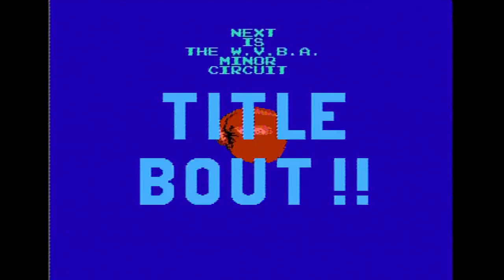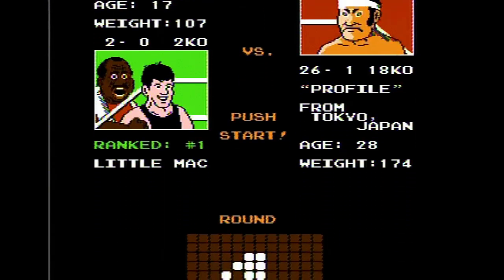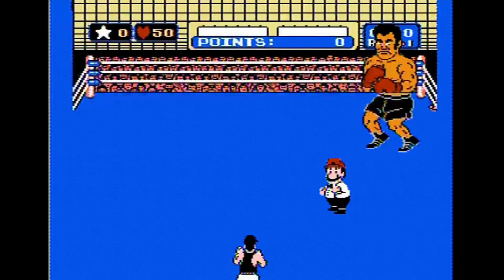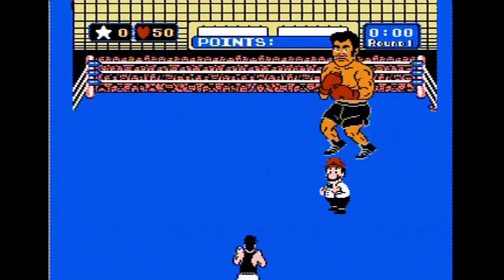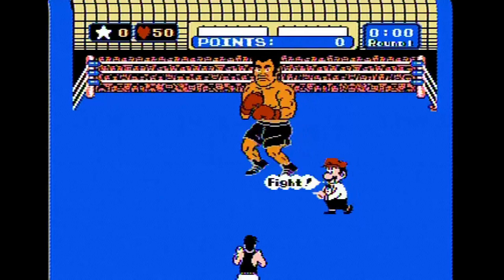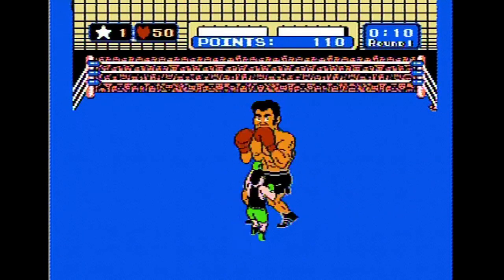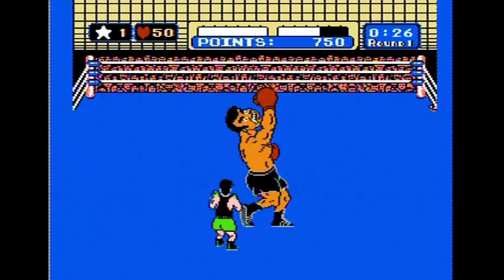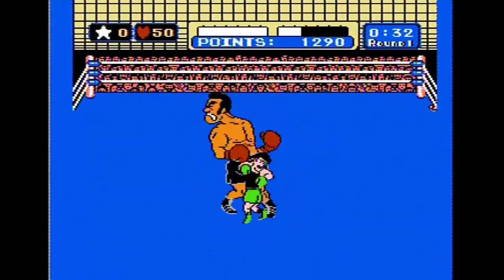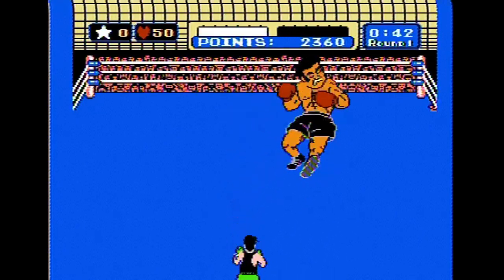This is the title bout — Piston Honda, who is definitely the biggest threat to Punch-Out rookies. He's the first fight where you can't just casually throw punches, because he'll just block them. When he twitches his eyes, you can punch him in the gut for a star. He's gonna throw an uppercut — and we just knocked him down.